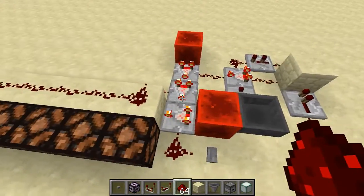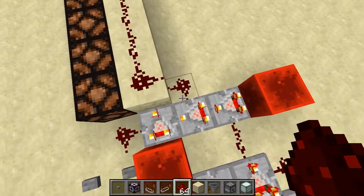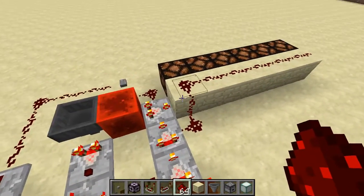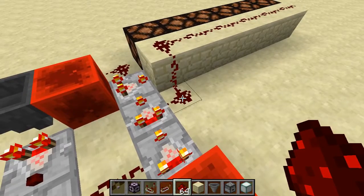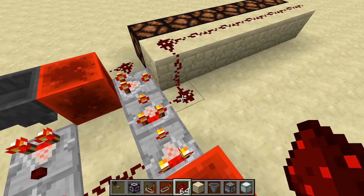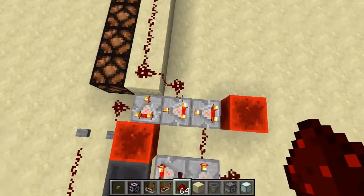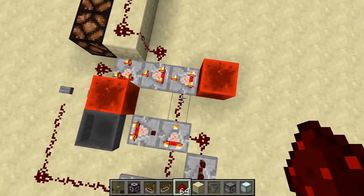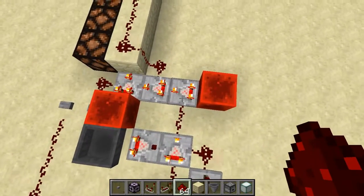So we're going to use that to add one to the input every time. We take the output from this and pass it back in as the first input. This powers this block as an output, and because this block is strongly powered by the comparator, it will power this at the same level. This redstone connects to this, but it's not going to degrade the signal by one because this will actually be more strongly powered by this block than the redstone. So you're going to get the full signal out into here — that'll basically just store the output as an input. Whenever we pulse here, it's going to add that to the existing output. So all we have to do is send a signal strength of one into here.